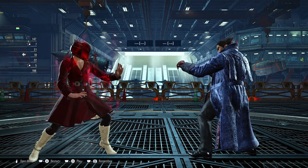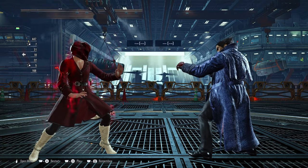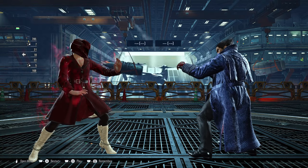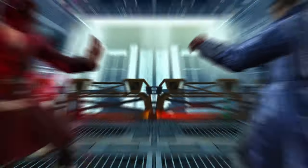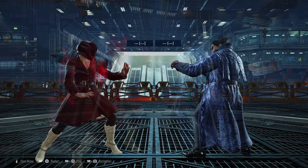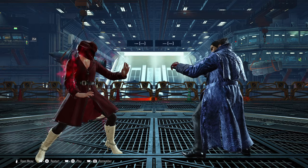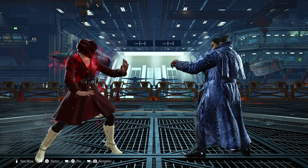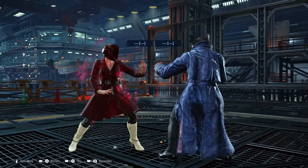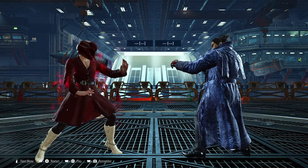Forward 4 is one of Kazuya's strongest offensive moves. It's plus 4 on block, allowing him to continue pressure. The best way to beat this move is to step to the right. You can still beat it by sidewalking to the left if you don't want to commit to the right side or if you're guessing between the Hell Sweep and 4-4-3, but it's best to step to the right side.